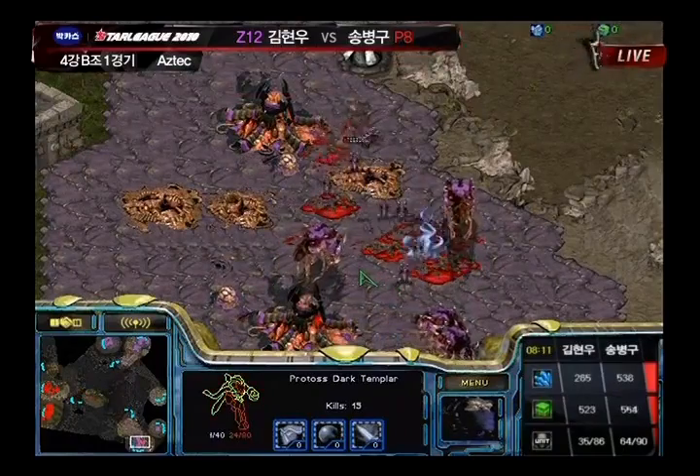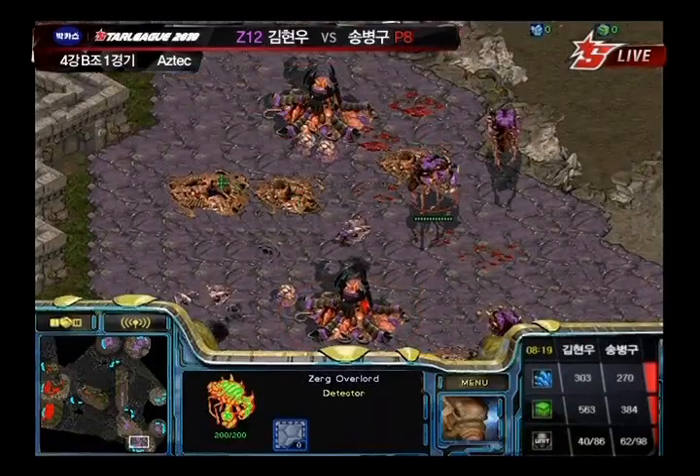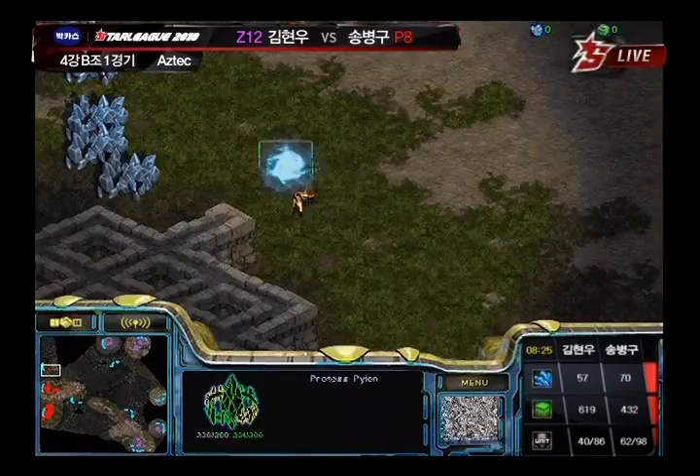Is that DT going to get out alive? The DT is going to get out alive too — nope, it turns and hits another Zergling instead. Random Scourge chilling in the air, no real reason for that. I guess he expected Corsairs to come in and try to help out with the DT effort.